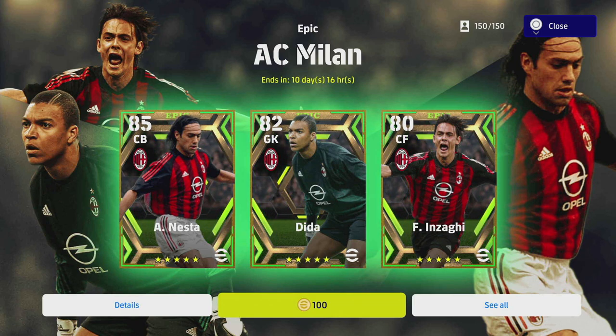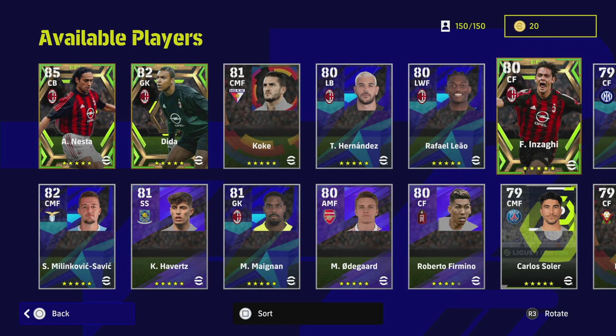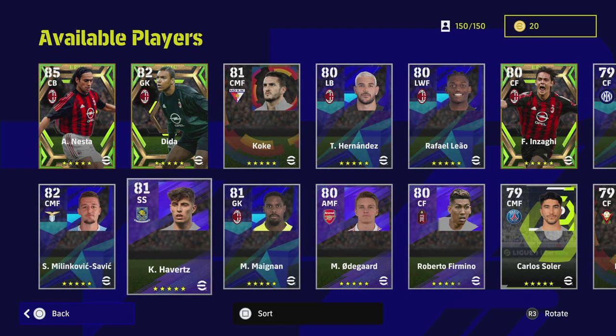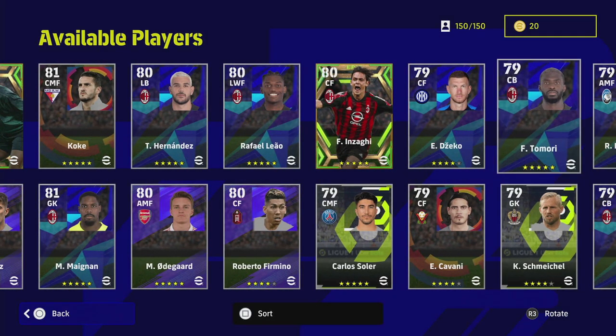Welcome back to another player pack review. Today we're taking a look at the epic AC Milan pack that dropped. We have had Inzaghi before, but Nesta coming back is a big one because this epic card is extremely good. We're going to have 150 cards here as usual, with a mixture of players — there's some good players in there: Liao, Odegaard, Havertz, Koque, Hernandez, Zeko, Tamori.